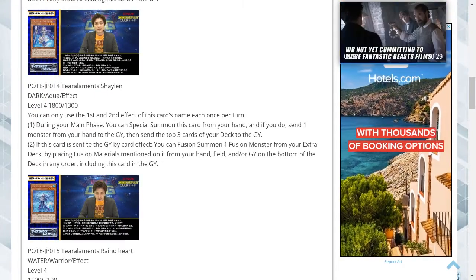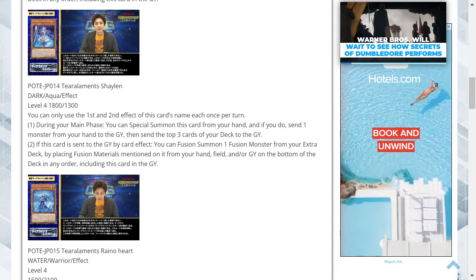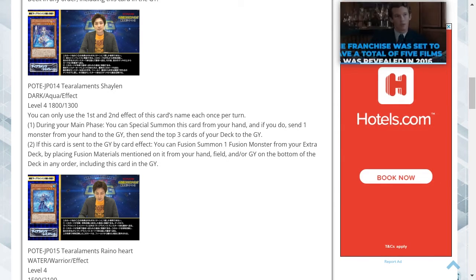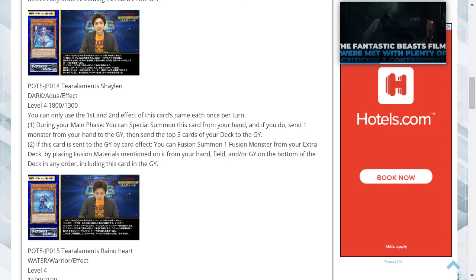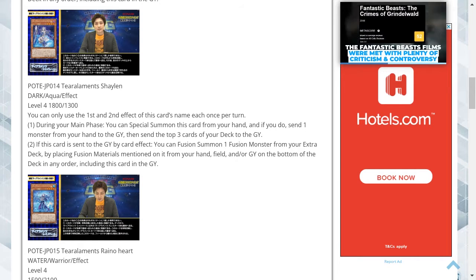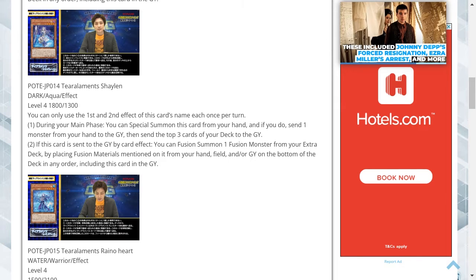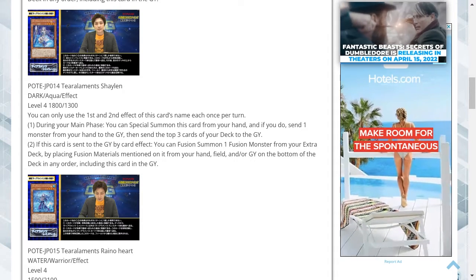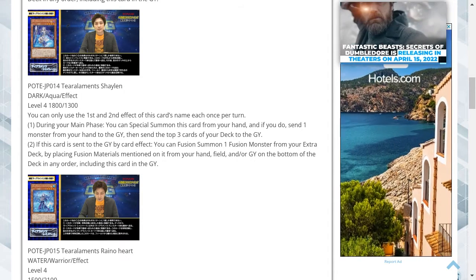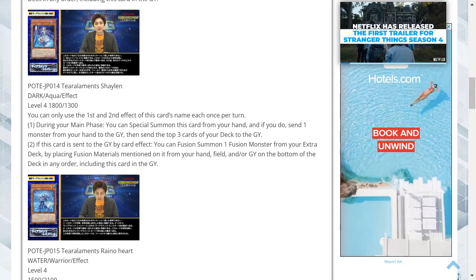Tier Elements Shailene is a dark attribute aqua type effect monster, level 4 with 1800 attack and 1300 defense. You can only use the first and second effects of this card's name each once per turn. One, during your main phase, you can special summon this card from your hand, and if you do, send one monster from your hand to the graveyard, then send the top three cards of your deck to the graveyard. Two, if this card is sent to the graveyard by card effect, you can fusion summon one fusion monster from your extra deck by placing fusion materials from your hand, field and/or graveyard on the bottom of the deck in any order, including this card in the graveyard.